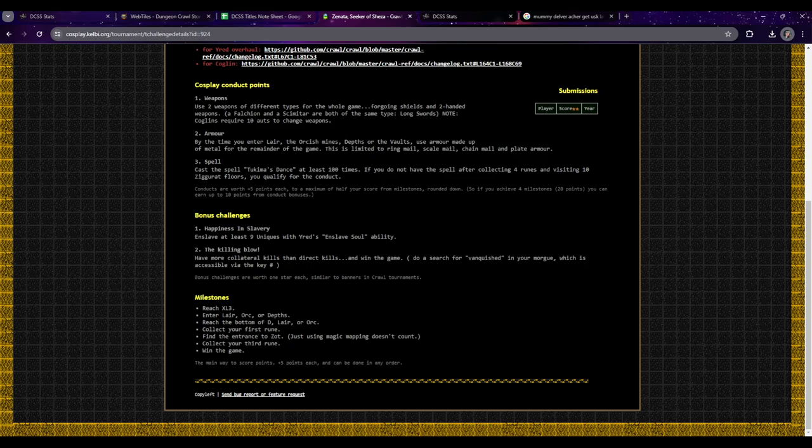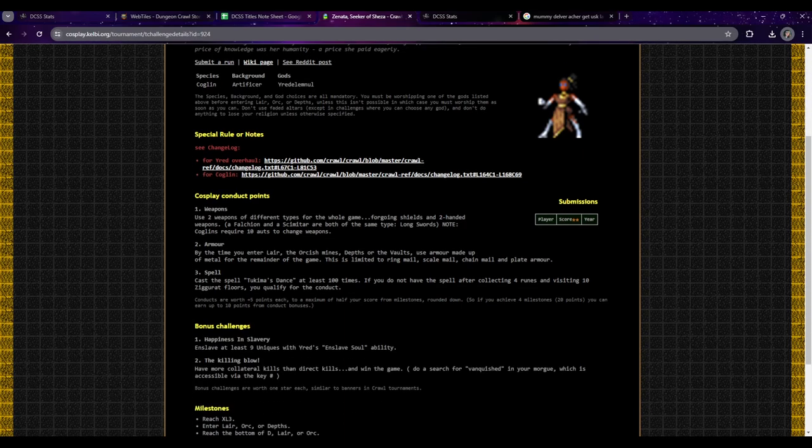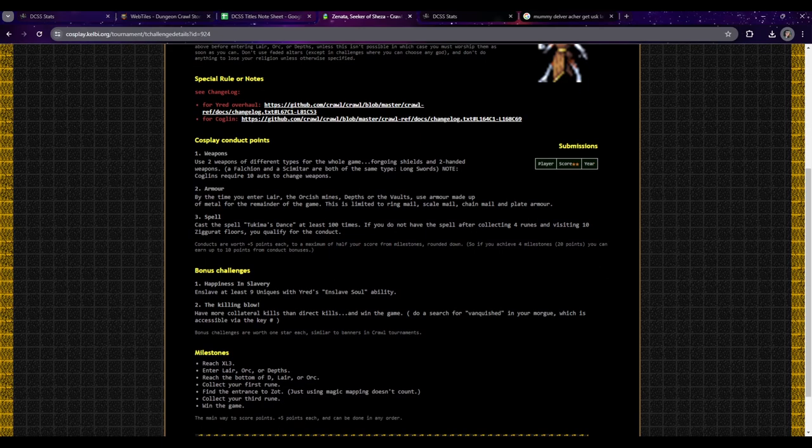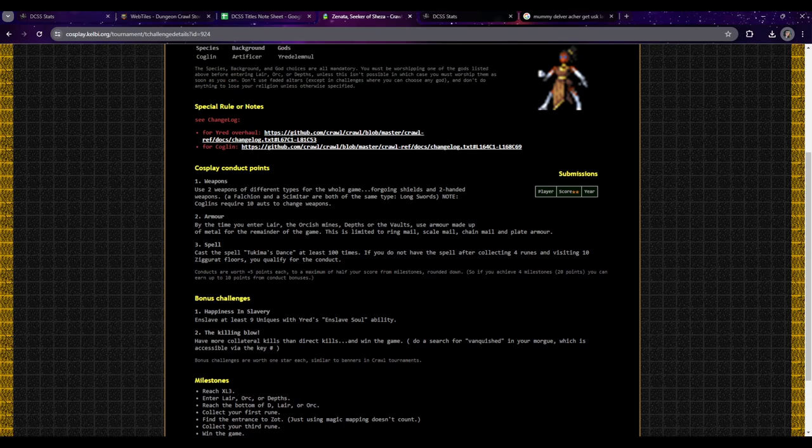Another challenge condition: have more collateral kills than direct kills and win the game - you do a search for 'vanquish' in your morgue file accessible via the hash key. I'm worried about that one - you do have Uraedel zombies but it almost doesn't seem like a good fit for weapons. Something good at getting indirect kills would help; it says the milestones are just for winning the game. I'm not entirely sure how to do this, but let's jump in and give it a try.